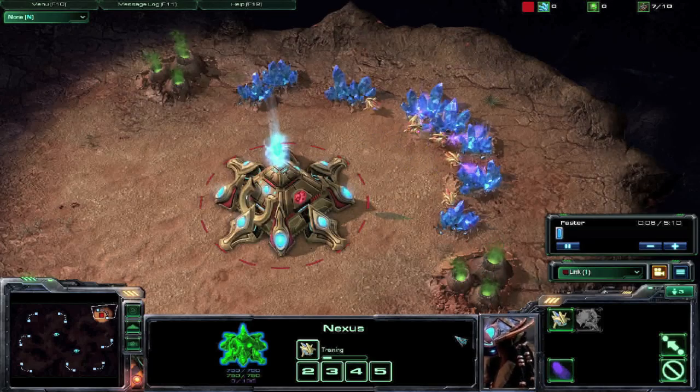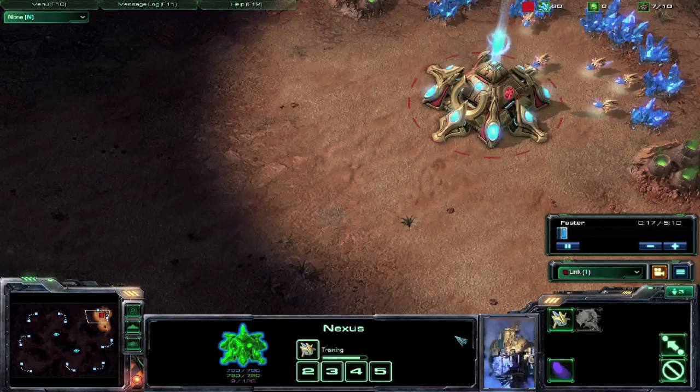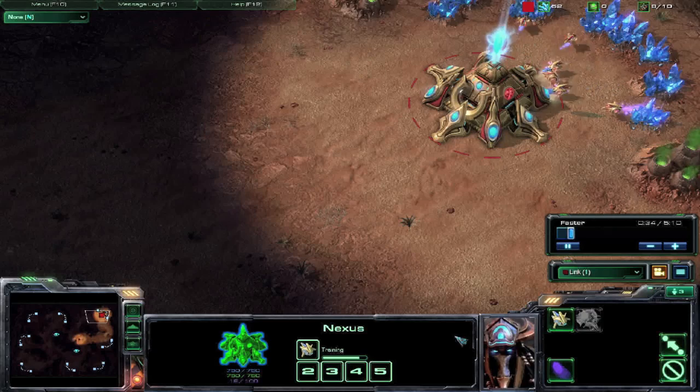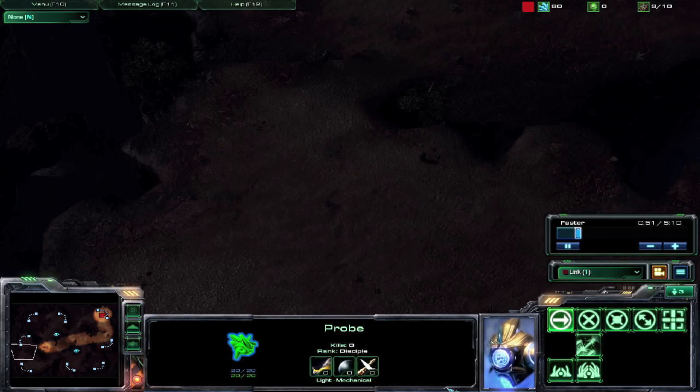You are going to want to gather resources and set a waypoint for minerals as quickly as possible and start building more probes. While doing this, you are going to take one probe and send it to the enemy's base. As the probe travels, you are going to want to build until you hit 9 supply, maybe 10 on bigger maps.